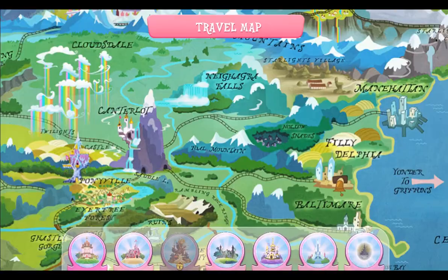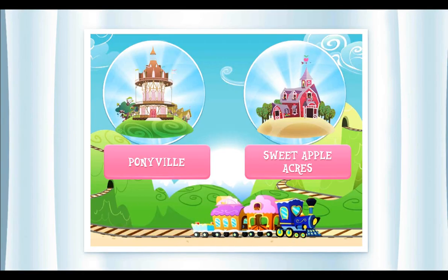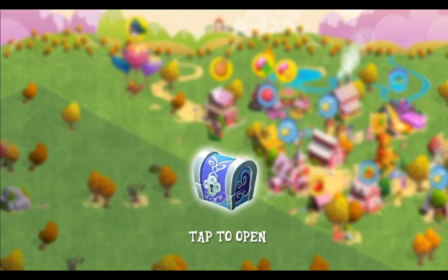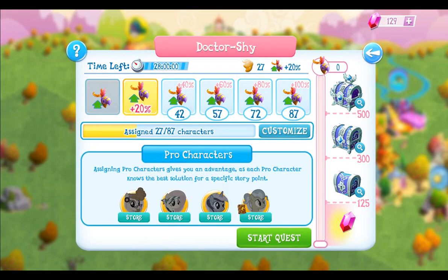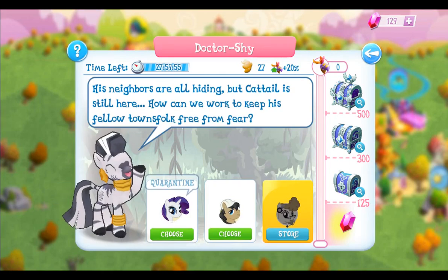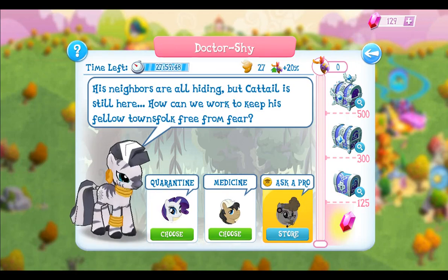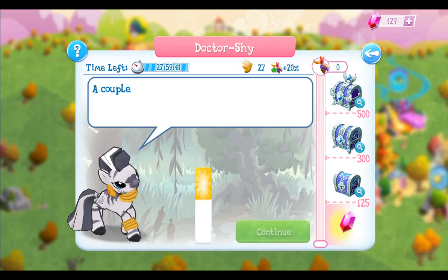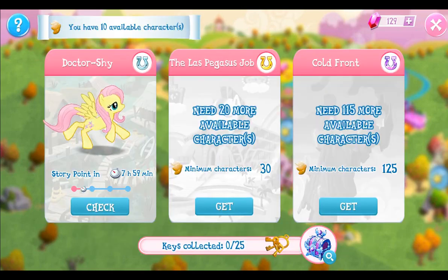Next up is going to be Sweet Apple Acres to see if we get more Easter things there. Is the balloon here? The balloon is there. Do we have a group quest I can do? It expired — I forgot about this one. Let's assign a bunch of characters and pick one. His neighbors are hiding but Cattail is still here. How can we keep his fellow townfolk free from fear? Medicine seems like the logical choice. The game thinks so too — awesome! Let's see how many steps there are: four.